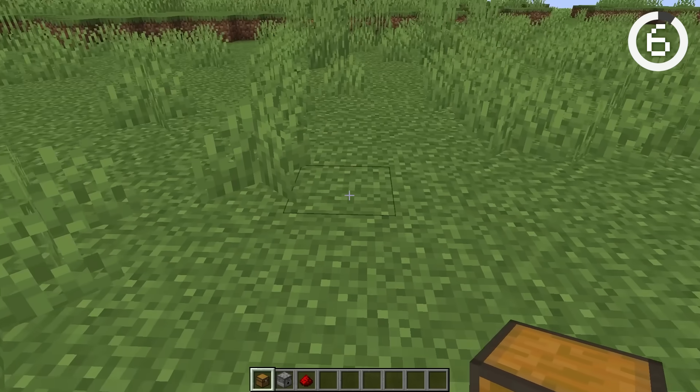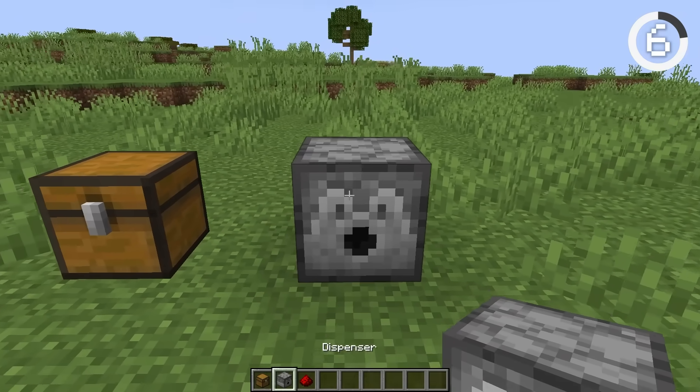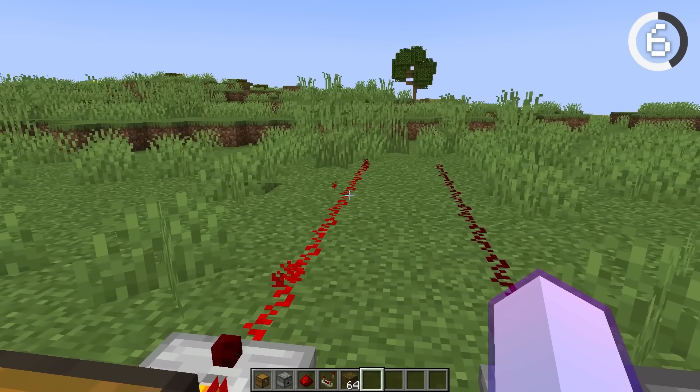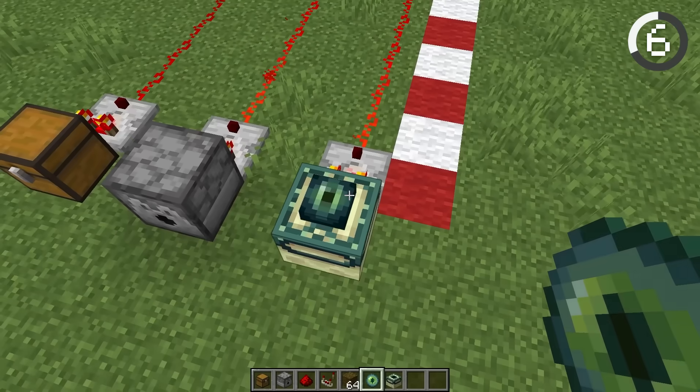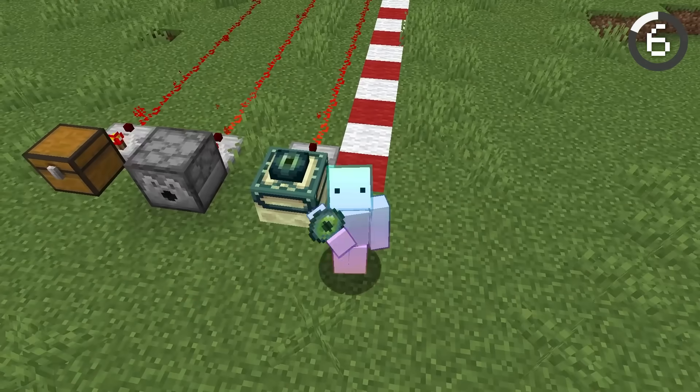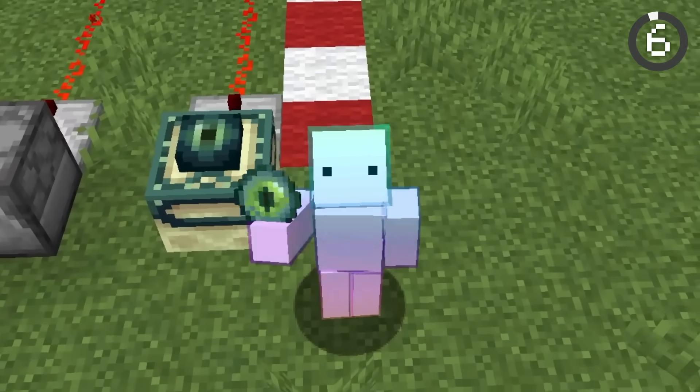End portals have a mysterious secret. Blocks like chests and dispensers give off a comparator strength when you put items into them, and surprisingly, end portals do too. When you put an eye in the frame, it gives a comparator signal strength of 15. I never expected end portals to be used for redstone.